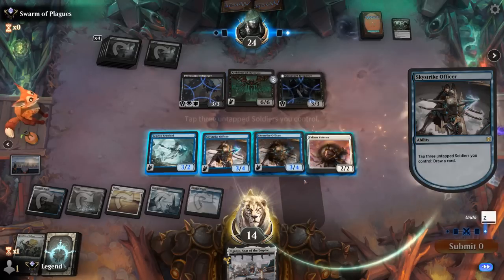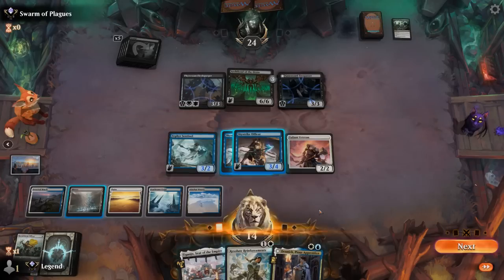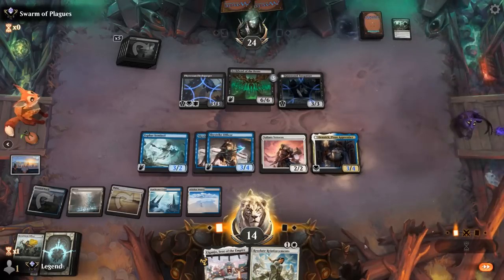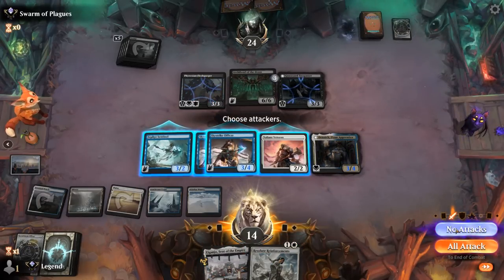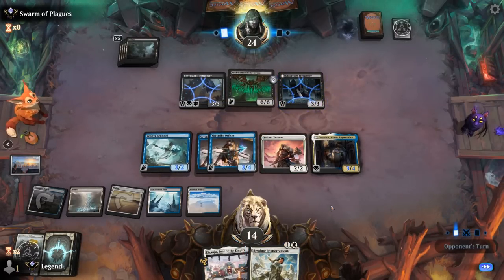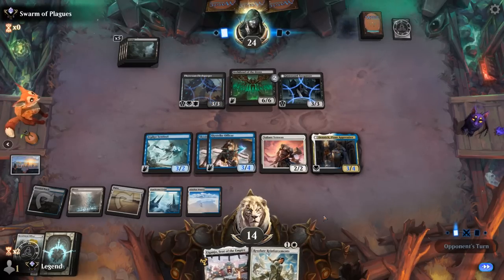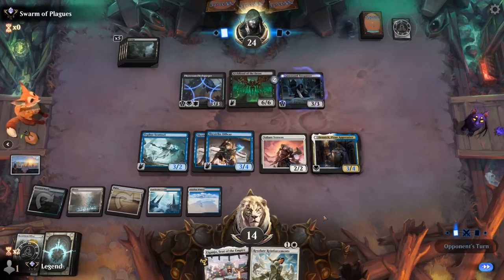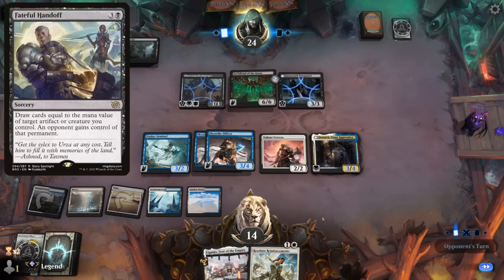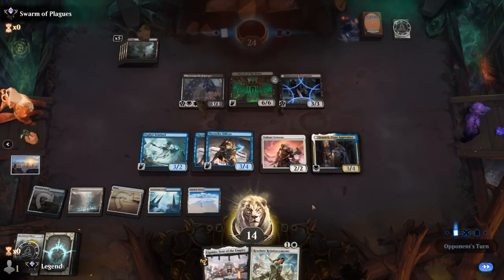End of turn, draw with Officer. Reinforcements is great too, so we'll just play Danik and hang onto Eiganjo and Reinforcements. The Reinforcements will potentially help us draw an additional card with Officer. Danik also discounts Eiganjo by one. Need to survive two more turns with the Archfiend in play and then the opponent will just lose the game to it, assuming they don't have a way to gift the Archfiend to me. Looks like our opponent has given up — on to the next one.